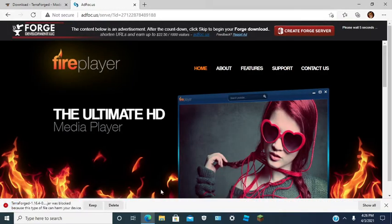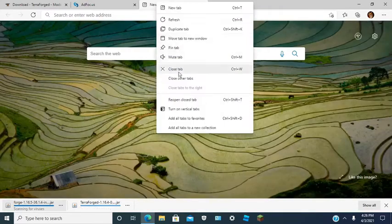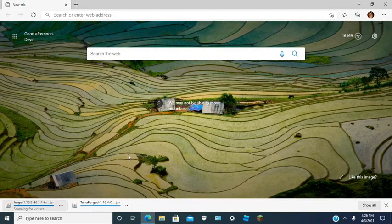Don't click anything on the ad focus page. You can keep the files because they are not malicious. Skip the ad. Keep Forge. Sometimes Forge takes a little bit to scan for viruses — it will take a little while, but you will have to wait it out.